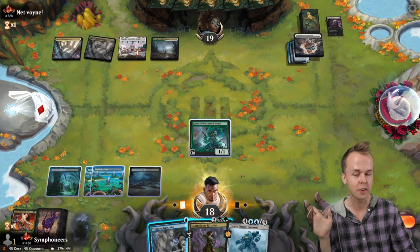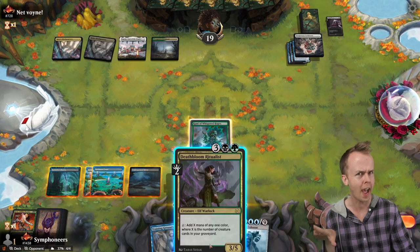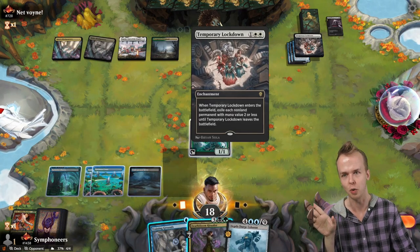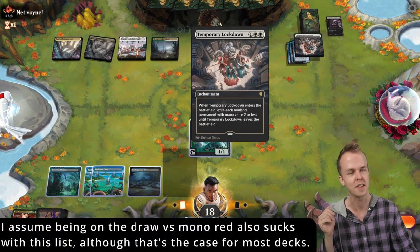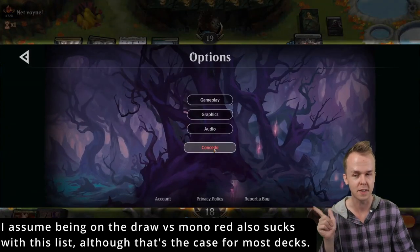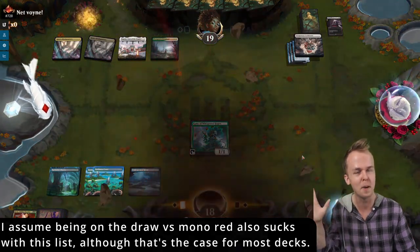I'm just going to surrender here. We have two cards in hand we never actually want to cast, and we are playing into blue-black control, and they cast a Temporary Lockdown that just absolutely ruined everything. So, for the sake of saving time, bye opponent.